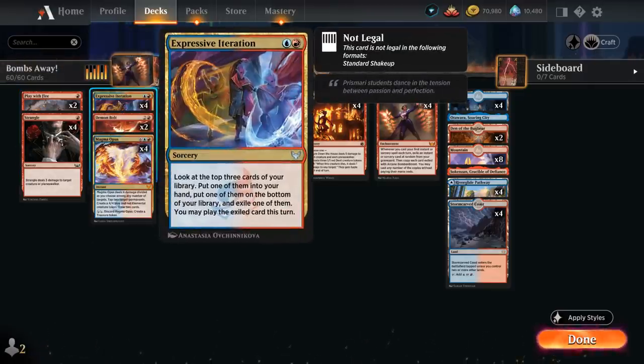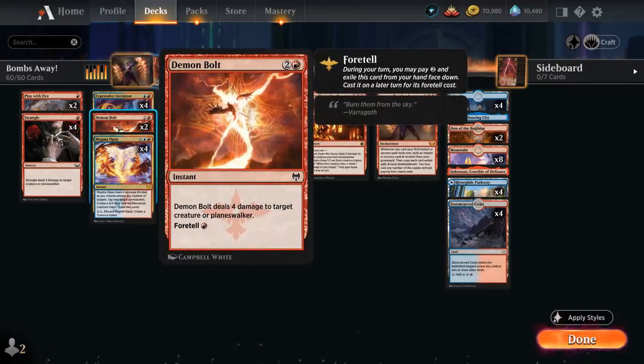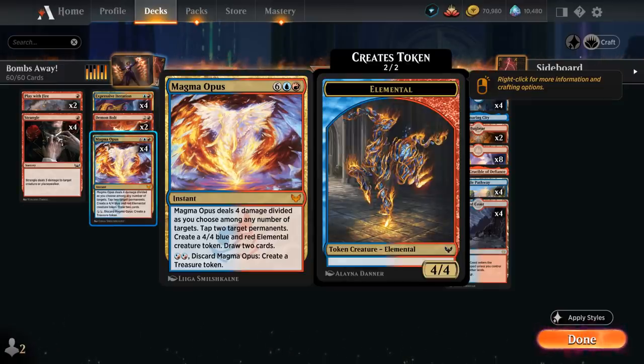At two mana, a full playset of Expressive Iteration for card advantage. Demon Bolt can deal four damage to a creature or planeswalker — foretell it as a nice turn two play, and later just a single red mana can deal with four-toughness creatures like Adeline out of the mono white deck. Magma Opus also has great synergy with Bombardment: discard it on turn two to make a treasure token for ramp, and later exile it for free with Arcane Bombardment for a powerful eight-mana instant dealing damage, drawing cards, and tapping things down.